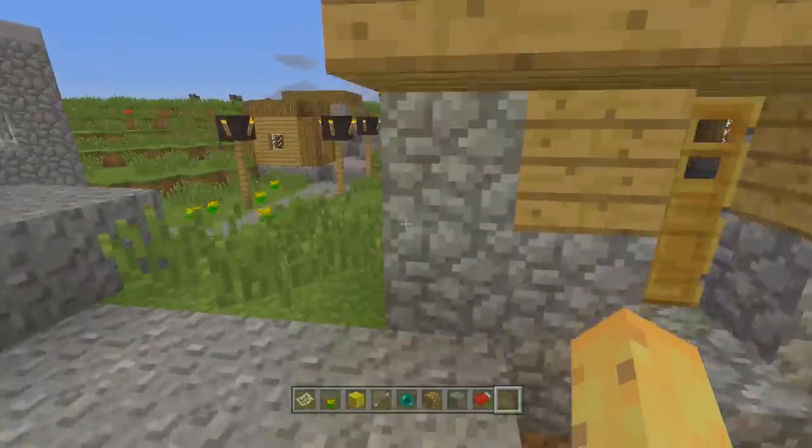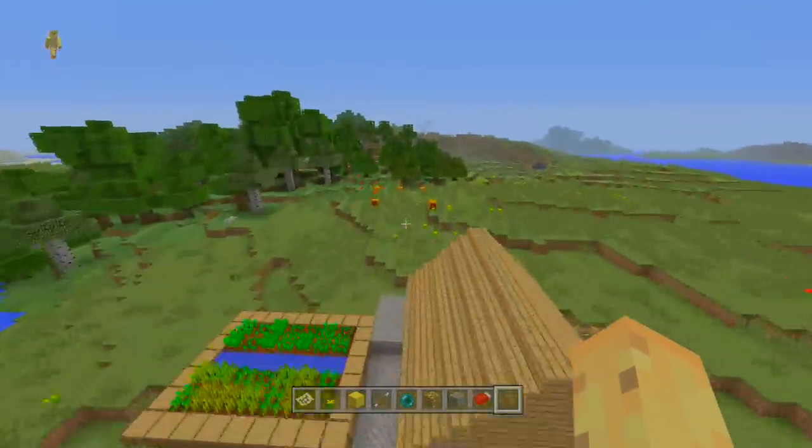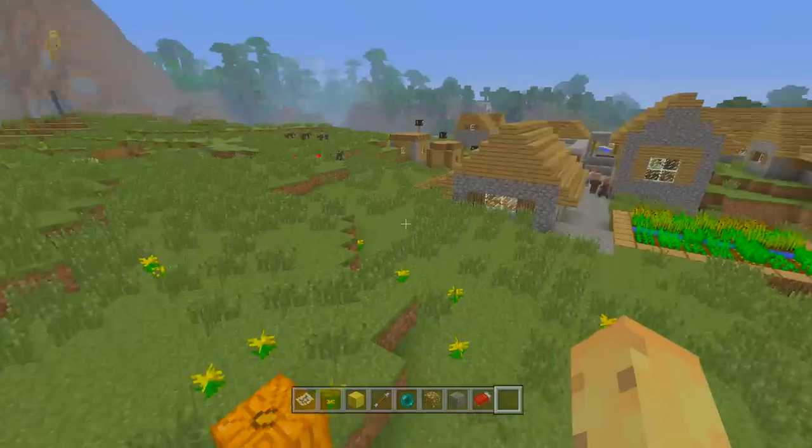On top of that, the villages themselves are quite cool — they're all placed in reasonably cool spots. And that's not where the seed ends. Next to one of these villages you can also see there's a patch of pumpkins, in case you want some pumpkins.